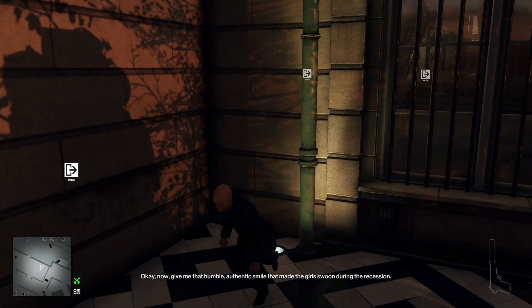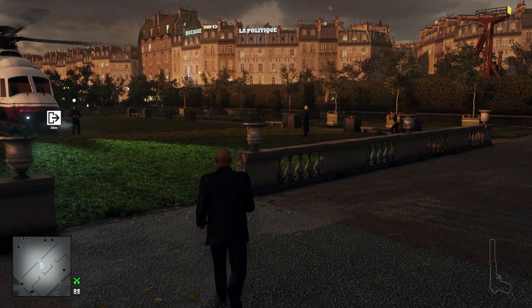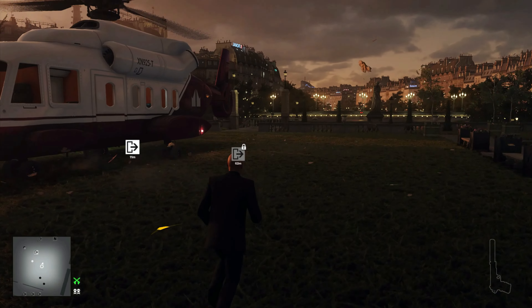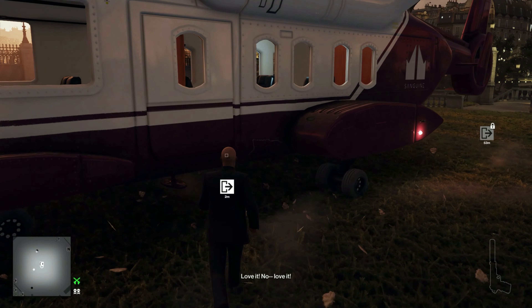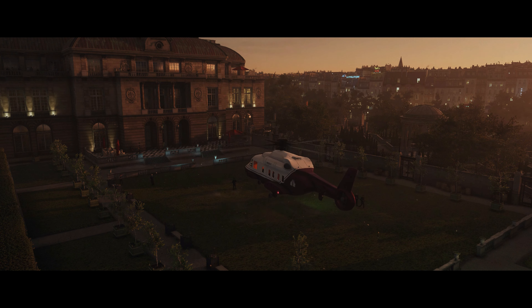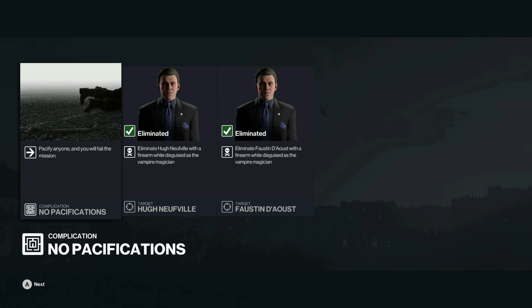Now it gets really fun — we don't get to pacify anybody. That's no big deal though. We'll just distract the guard into a different area of the place so we can shoot him and still not have his body be found by the other guard.